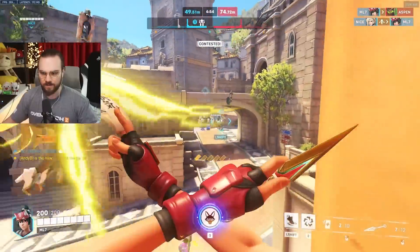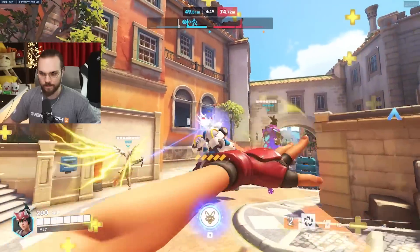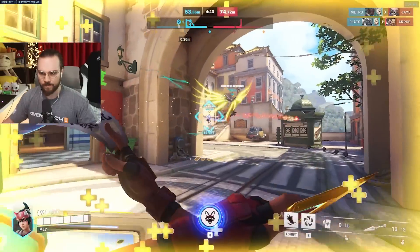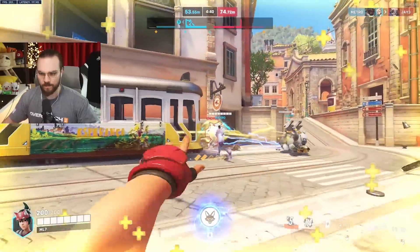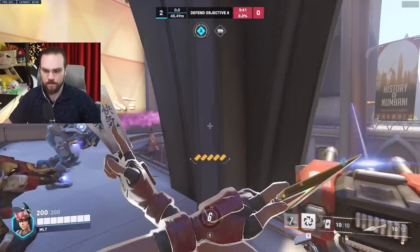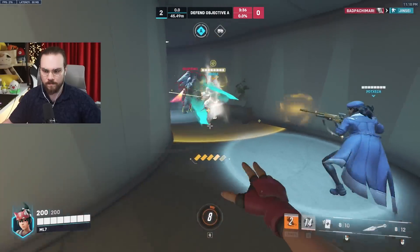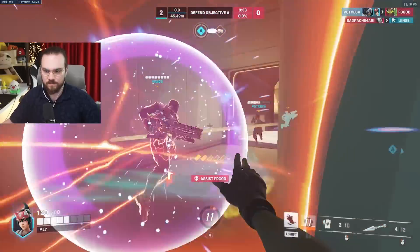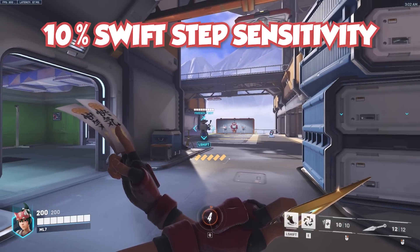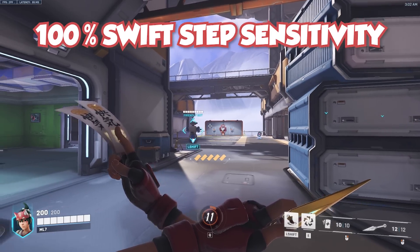Setting three: swift step sensitivity. This means how precisely you need to place your cursor on an ally to use this ability. By default it is set to 50. I suggest turning this up to 100 because you will usually use this ability to escape or to save an ally — precision is not necessary but speed is. You don't want to be stuck in front of five enemies trying desperately to aim precisely at a Tracer in the back.